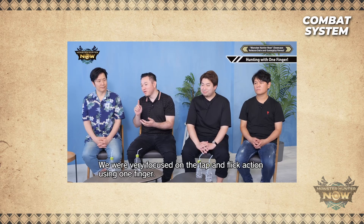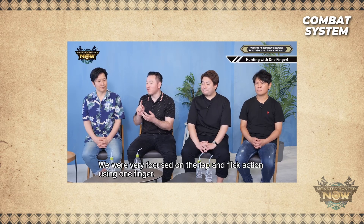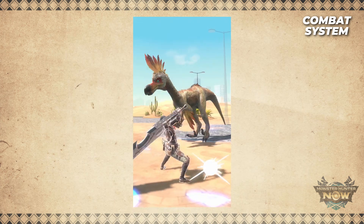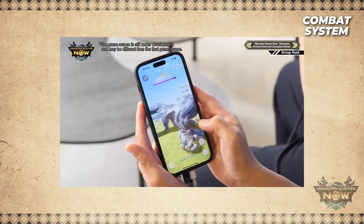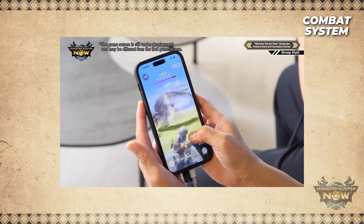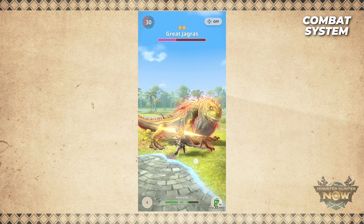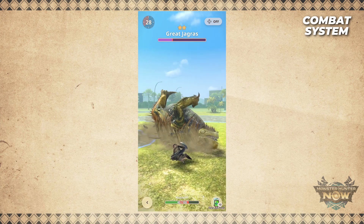Tap consecutively to perform a combo, tap and hold to charge the weapon, and flick in any direction to dodge. Monsters in this game glow red when they are about to attack, which lets us know when we need to dodge.